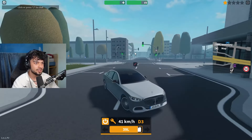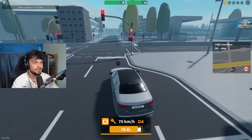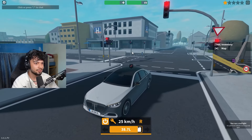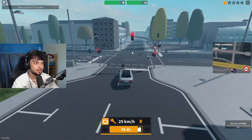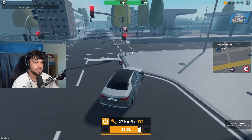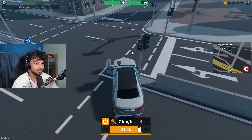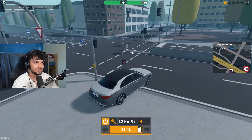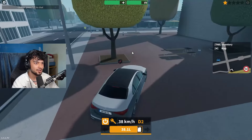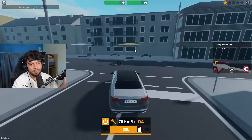Let me go to a better area to show this off — it works with traffic lights too. See this traffic light here? It's green, now it's red. If I go through this red light, I should get a fine — and there we go, fined for running a red light. So let me reverse and show you how you can avoid it. Instead of going right through it, you can actually avoid it by driving around the detection zone — and there you go, completely avoided the red light. It's all about playing it smart.